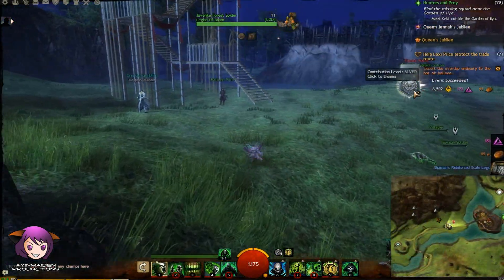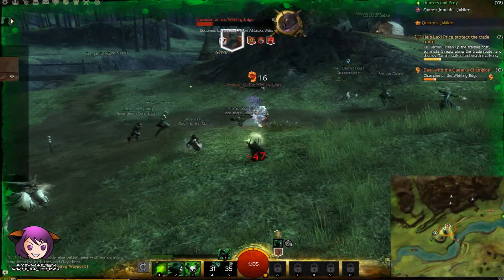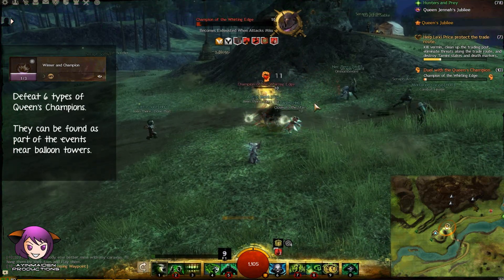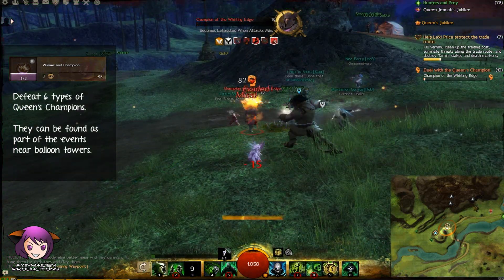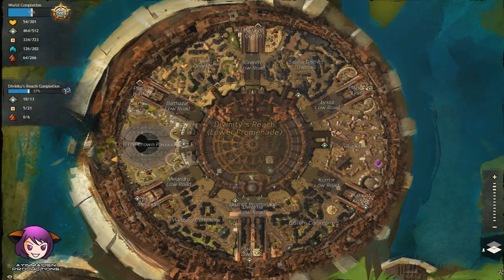Anyway, once the emissary gets to the hot air balloon, the door opens and you can go up and open the chest. While you're out here, if you see these champions near the balloon towers, kill them. You need to defeat 6 types of queen champions to get the Winner and Champion achievement.